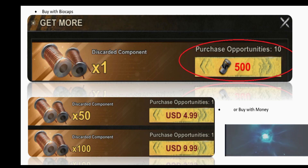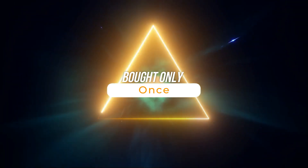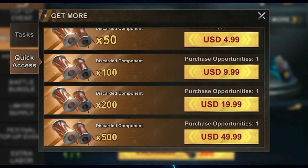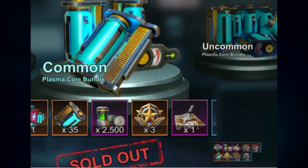You could also buy five discarded components with biocaps, or buy bundles. The bundles range from 50 up to 500 components. Keep in mind the bundles can only be bought once, then you will have to wait until next week. Once you collect enough discarded components, you can trade for the bundle you want.